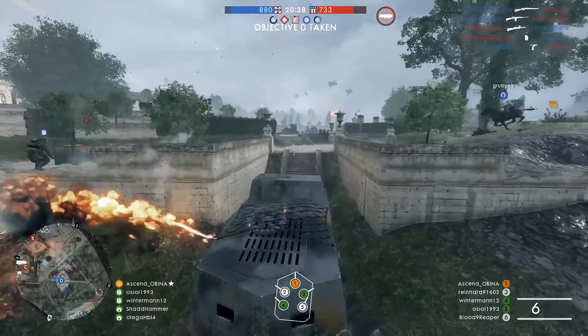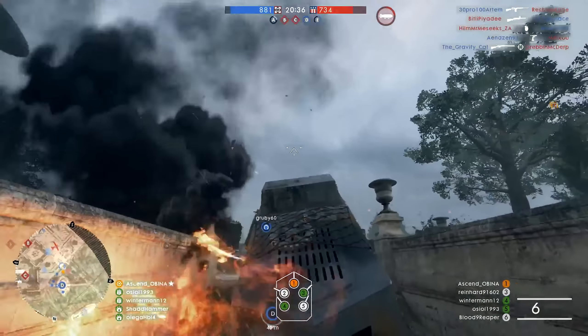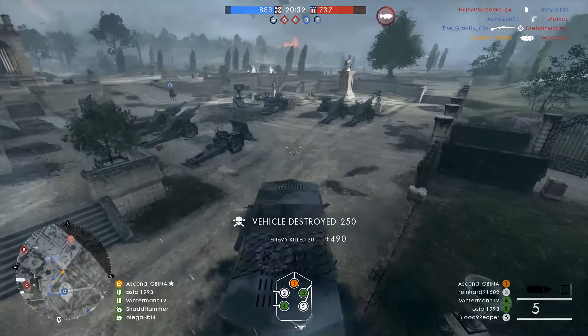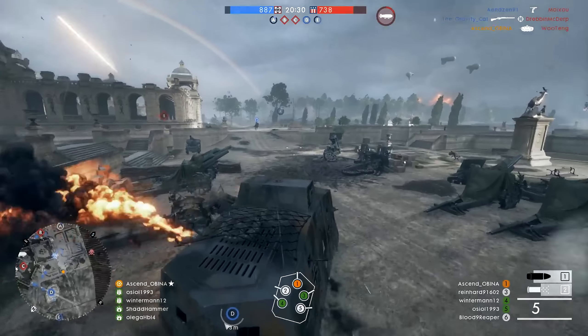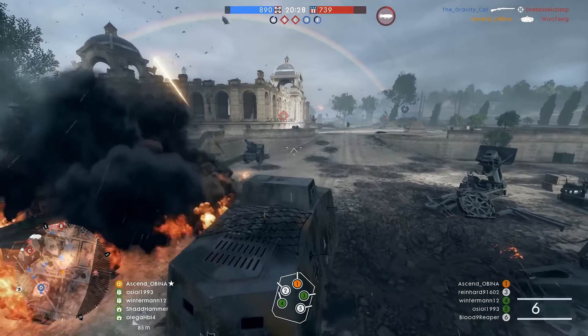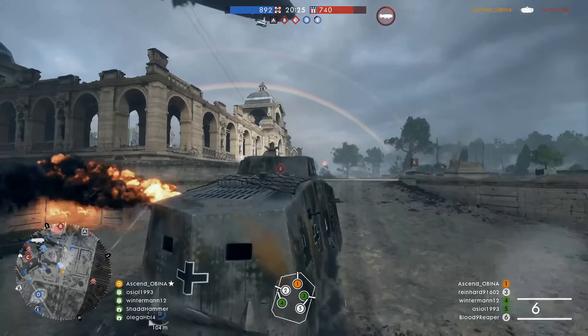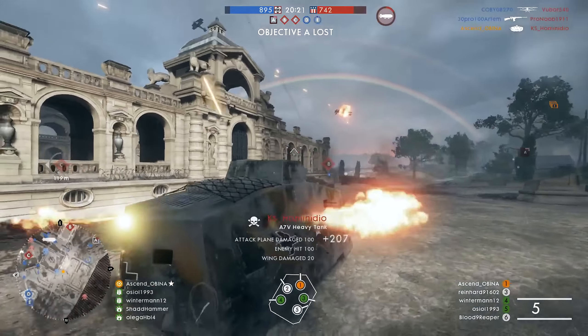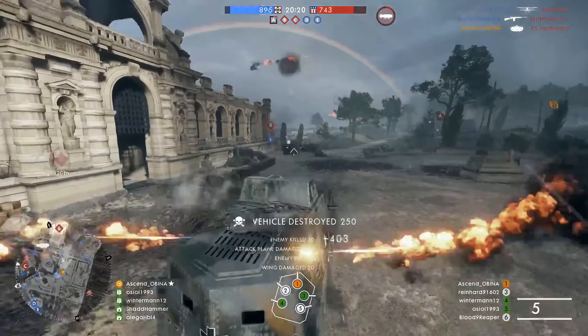Finally today, we have a Battlefield 1 clip from Ascendo Bina. He's in the A7V heavy tank and manages to take out a jet as he's jumping up a set of stairs — a really nice reaction shot. Coming around the corner, you're not going to assume one plane is enough with this guy. He takes out a second plane at extreme range in third person, with flamethrowers going on the side of the tank. Just an insane Michael Bay moment — fantastic work.